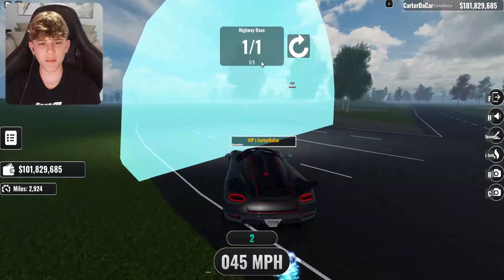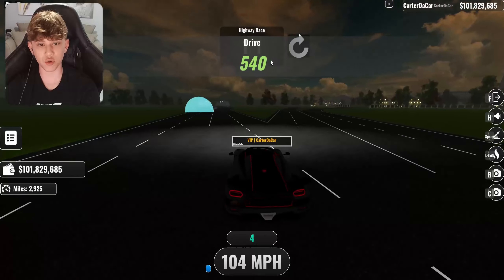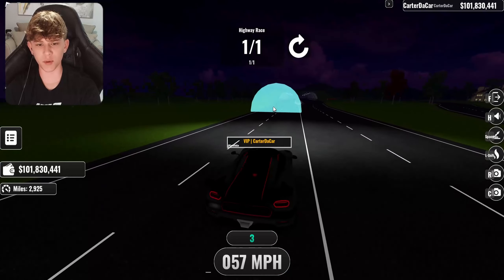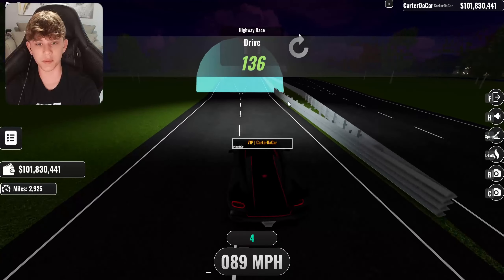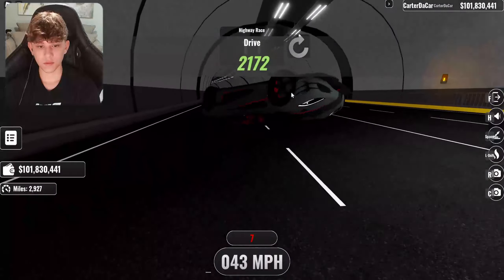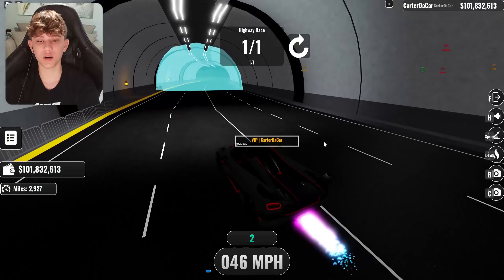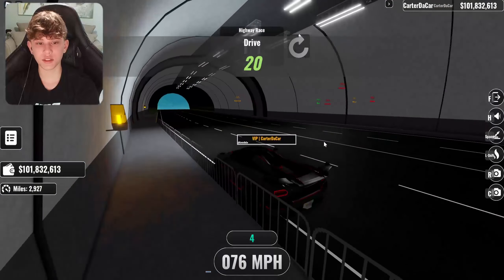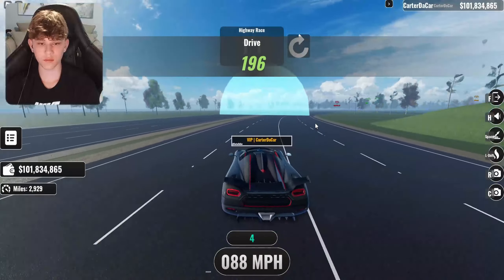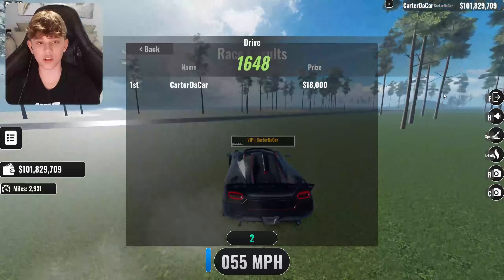One thing I notice they might want to fix is the drive score is covering up the highway race UI. So maybe have the drive score lowered or smaller so it doesn't cover up the UI. I would also recommend having checkpoints on both sides of the highway so people don't miss the checkpoint. Oh God, that was a horrible crash right there — we just flipped and spun out at the same time. We finished the highway race and got $18,000 from it.